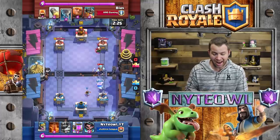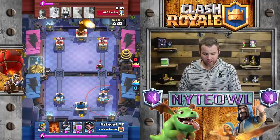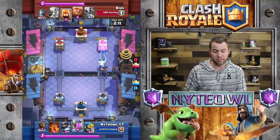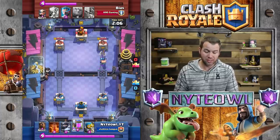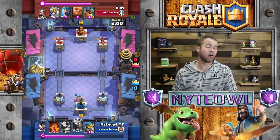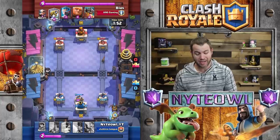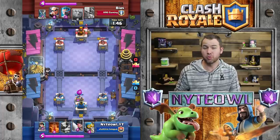I think waiting to defend was definitely the right move. He tries to rocket my executioner and misses it, which may have cost him the game - if he'd gotten my executioner it would have been a whole different story. I get up and take some hits on his tower, take out those fire spirits, and get his tower all the way down to 1494, which is stellar. I put a pump down knowing he just used the rocket.